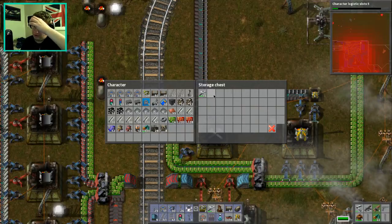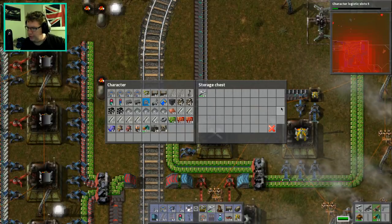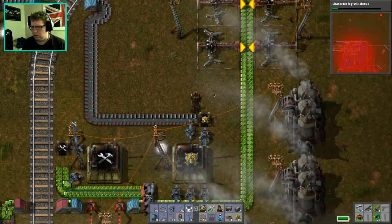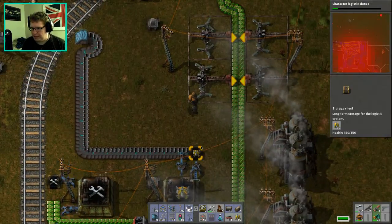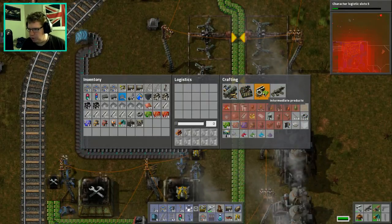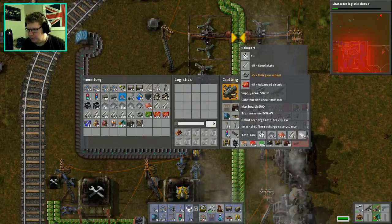So I'm going to put 200, 300, 400, 500 — I'm going to put 1000. A thousand repair packs should do the trick basically forever. I'm going to need this to go into a roboport. I'm going to need to build a roboport in order to do that, so let's build one of them — let's do it on camera.